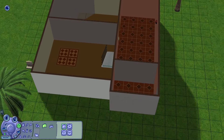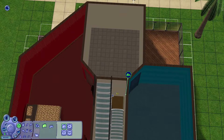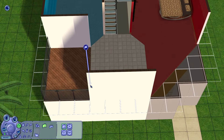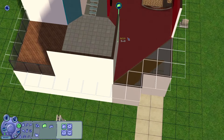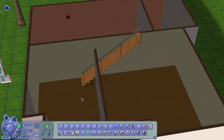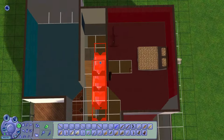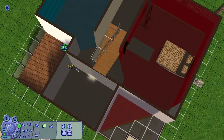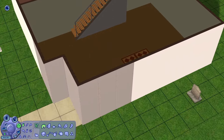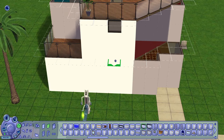Even though Nina is not a fortune sim - she has a romance aspiration - perhaps she'd do well with a fortune secondary. But let's get back to the build. As you're seeing, I removed most of the objects from the house and I'm switching up the layout a little bit. My goal with this renovation series is not to drastically change the look of the Maxis houses. It's much easier to just demolish everything and start from scratch, but that's not what I'm going for. I want the houses to still be mostly recognizable as their original Maxis shells, just a bit more modern.